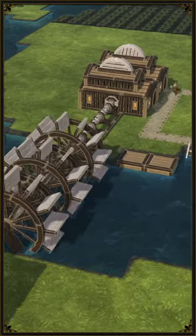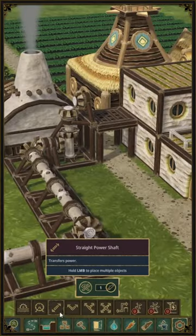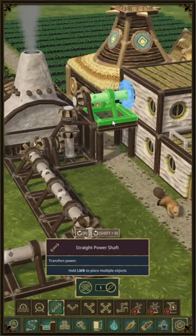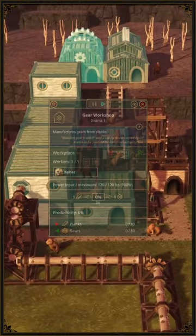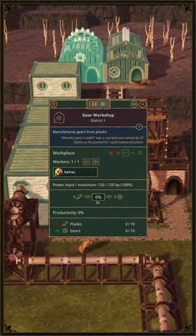However, the other option is not so obvious. Buildings connected to power sources and shafts will also transfer power to other buildings. This also works vertically and will save you from making lots of power shaft spaghetti.